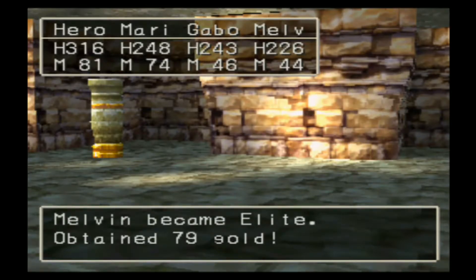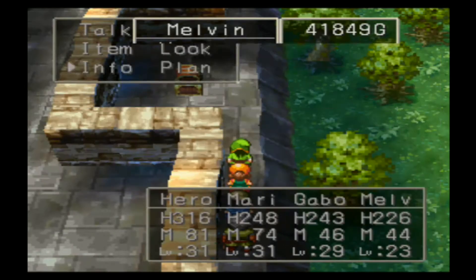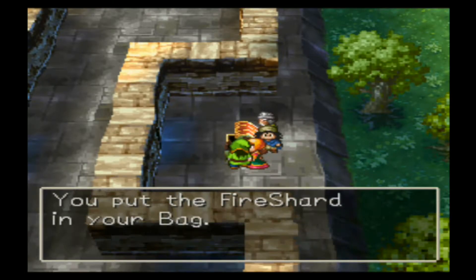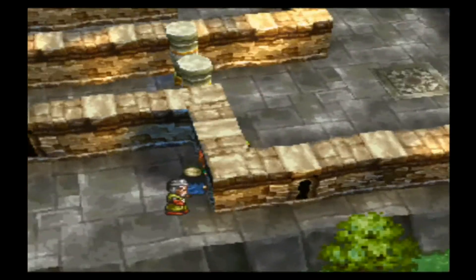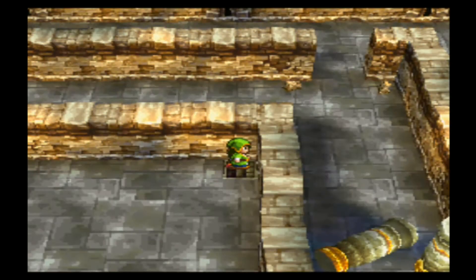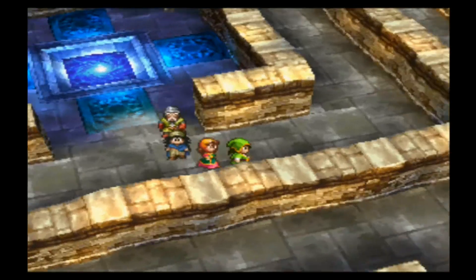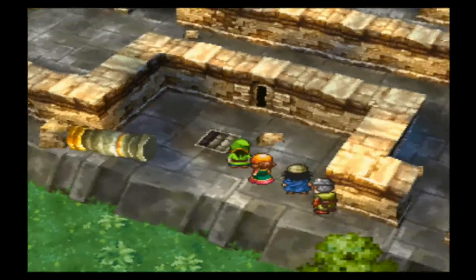As a warrior, Melvin became elite so now he's a level seven warrior. I just need to keep an eye on that and make sure he doesn't go above level seven. If he masters the class I'll have to switch him over to a different class. There's a staircase — I believe there's one in the middle here too. Let me check that out quickly, I think it leads to a dead end. Yeah, you have to open up the shortcut, so let's go down the staircase here first.